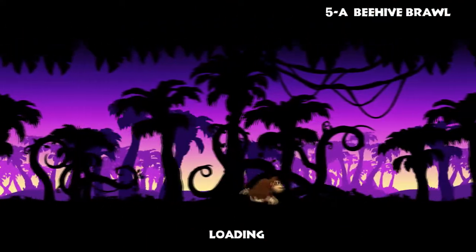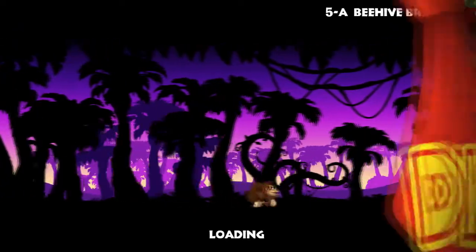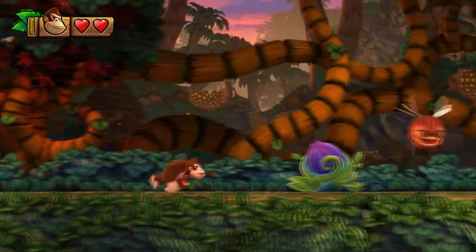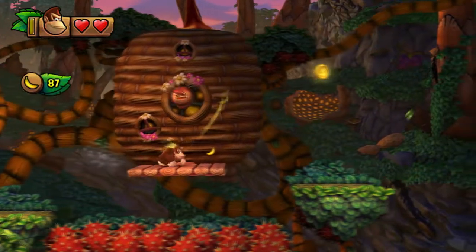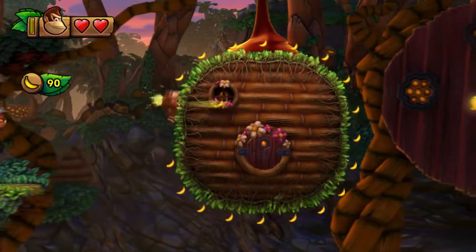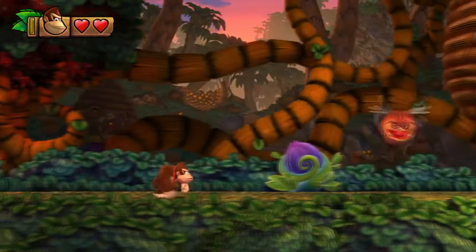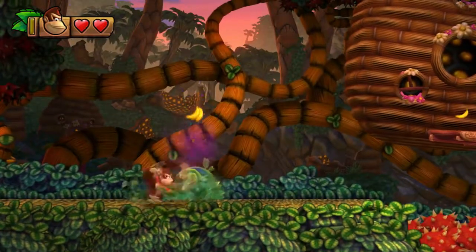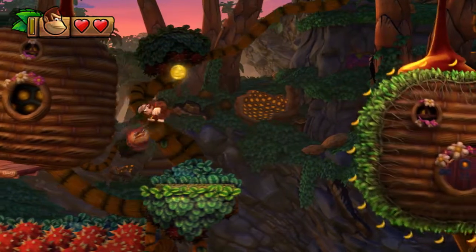We are ready to play — and I immediately take that back, we weren't ready to play. The reason why I said that was I meant to come in here with Cranky and completely spaced it until I was on the loading screen. Fortunately there is a Kong barrel in here, but I was planning on using that to swap Kongs. We are in basically a giant beehive, which means you're gonna see bee friends a lot, and also those rolling wheels with spikes.